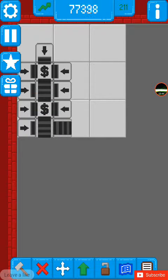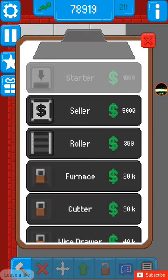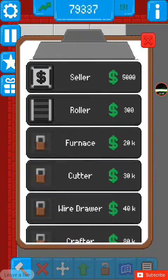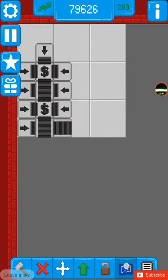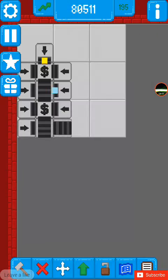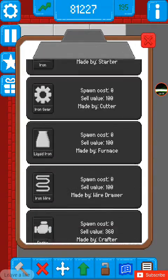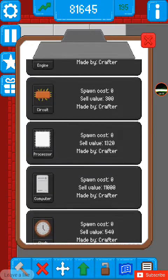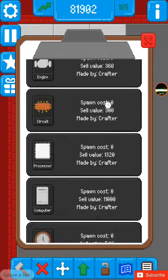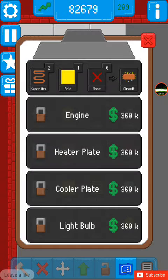Now that I have a lot of money — I have 77,000, almost 78,000 — I could get circuits. If I go on the bottom, you can make circuits and they sell for 300. So if I get some circuits, you have to make them in order to get them.